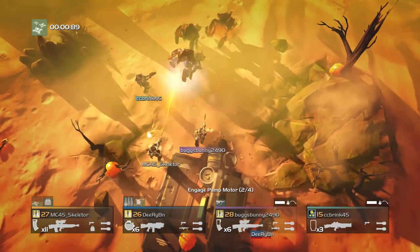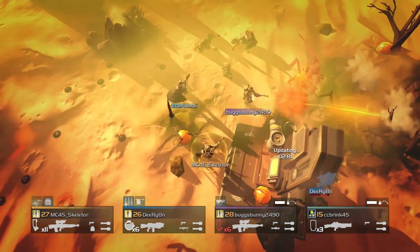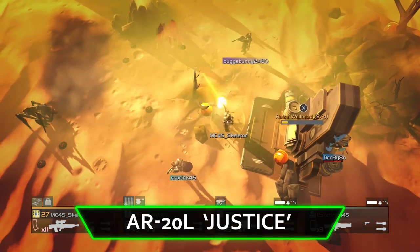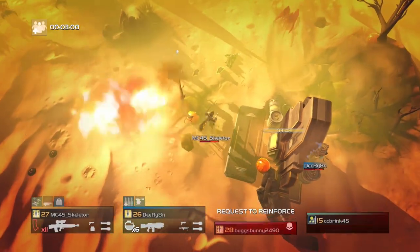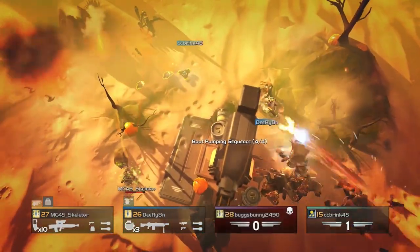Although laser weapons are fun, sometimes you need the kick and bang of a real rifle. For the bugs, you'll not only need a lot of bullets, but armor penetration and high damage — that's where the Justice shines best. Fully upgraded, the Justice fires high damage, armor-piercing, and unstoppable rounds. The magazine is smaller than other assault rifles but I've never had a problem with this. Just be sure to bring the resupply stratagem as you will need the ammo.